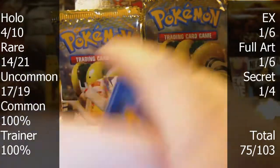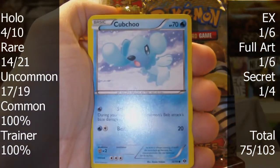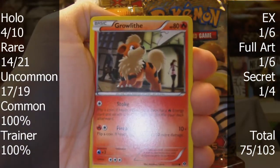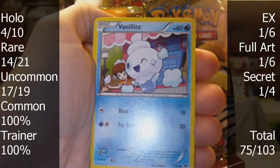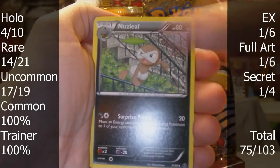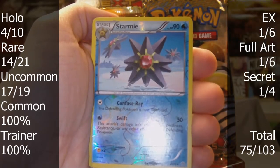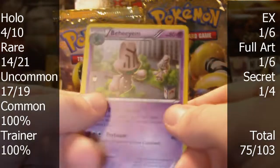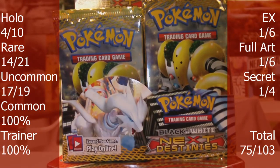This might be the last pack. We have Cubchoo, Growlithe, Shinx, Vanillite, Blitzle, Nuzleaf, Exp. Share, and Frillish. The reverse is a Starmie and the rare is a Beheeyem. And that is it — that's nine packs, so that's all I have for part one.